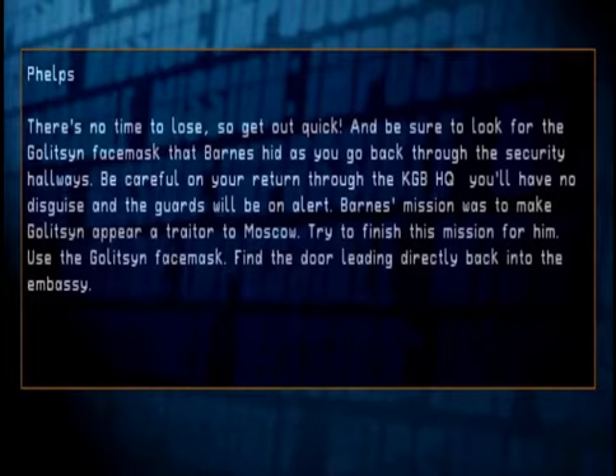Barnes' mission was to make Galitzian appear a traitor to Moscow. Try to finish this mission for him. Use the Galitzian face mask. Find the door leading directly back into the embassy.